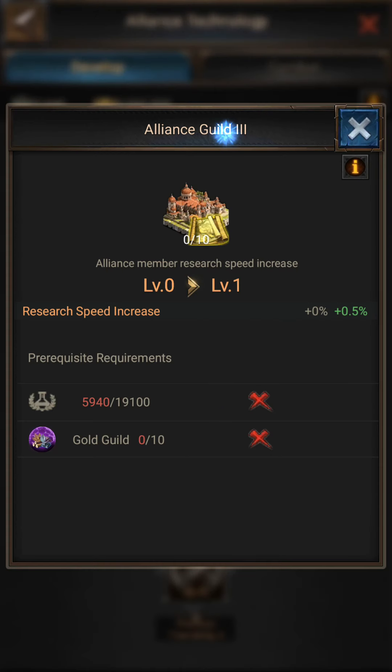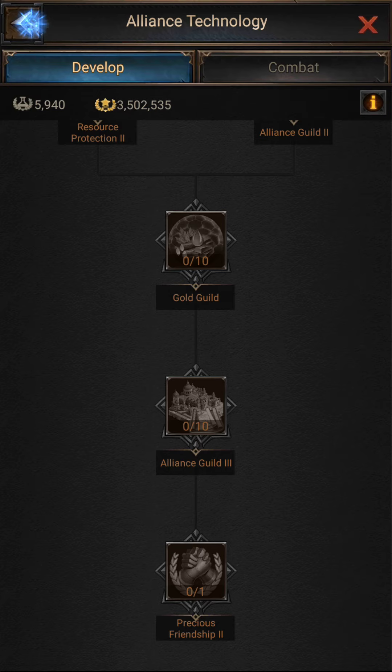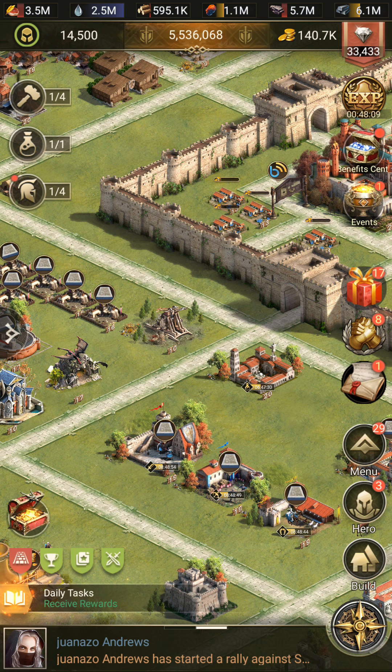If I scroll down here, you can also see Alliance Guild level 3. When that reaches level 10, I will get an extra 5%. So make sure you donate to your Alliance technology daily so you can unlock these technologies and grow faster and faster.